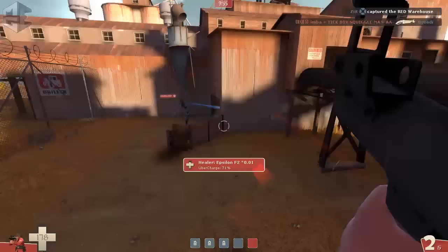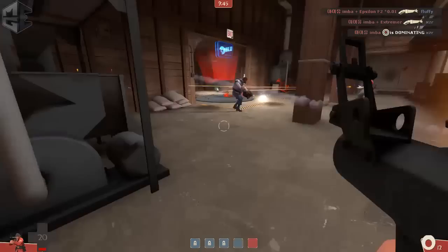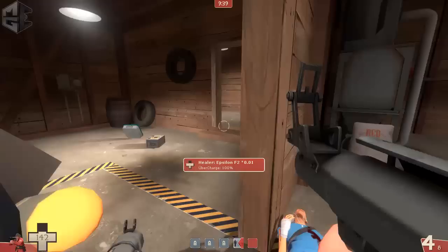I try to protect our medic and succeed pretty nicely. I see the scouts returning on the left side, chase them inside as well, and start hammering down on them — trying to force a push back in on second. With the help of the team we manage pretty well.